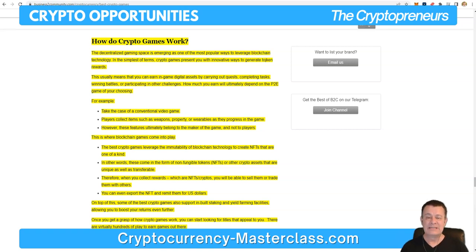Take the case of a conventional video game. Players collect items such as weapons, property, or wearables as they progress. However, these features ultimately belong to the maker of the game and not the players. This is where blockchain games come into play. The best crypto games leverage the immutability of blockchain technology to create NFTs that are one of a kind — non-fungible tokens that are unique as well as transferable.